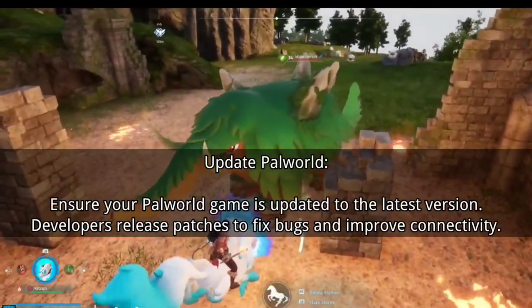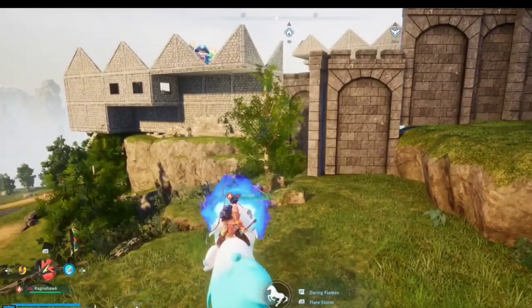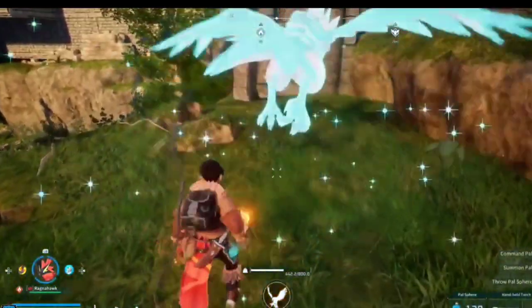Second, update Pal World. Ensure your Pal World game is updated to the latest version. Developers release patches to fix bugs and improve connectivity.